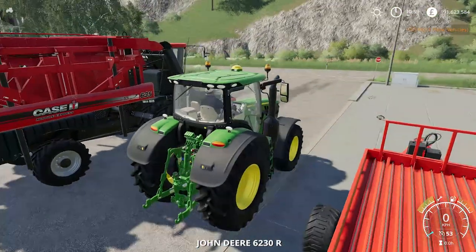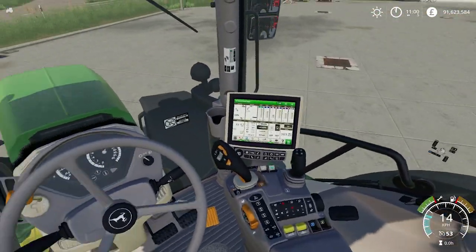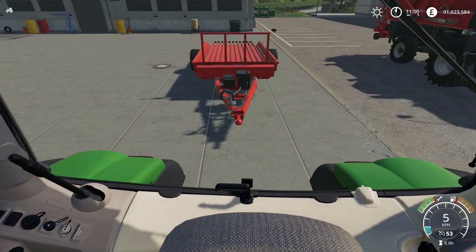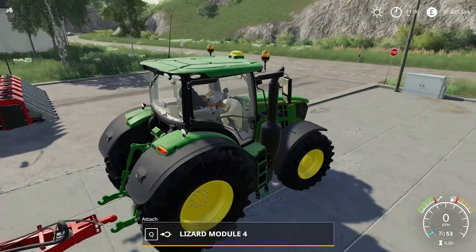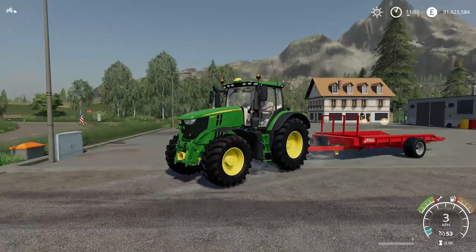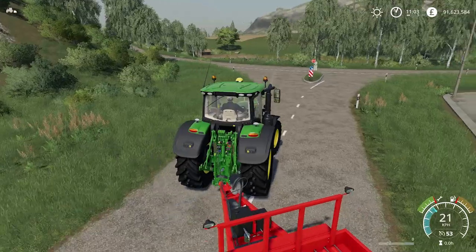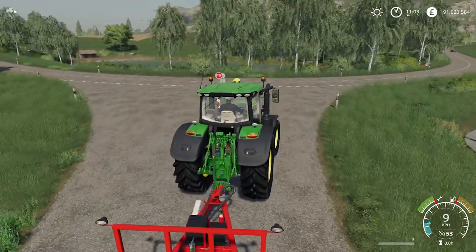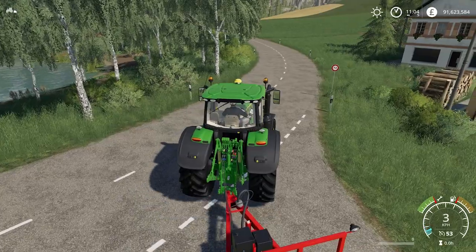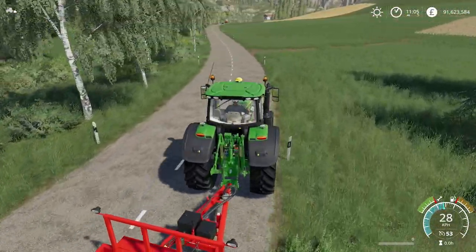You can tab between your machines — we've just tabbed to the 6R John Deere. Here's a quick look inside the cab. All the information we need is on the heads-up display around the screen. Top right we've got the weather, the time, time rate, and our money. Bottom right we've got speed, cruise control setting, maintenance, and fuel. Just to the left of that we've also got our fill gauge — showing how full a drill, combine harvester, or whatever implement is attached.